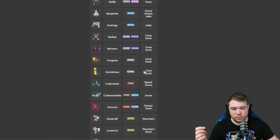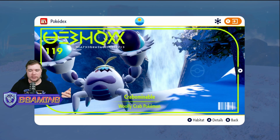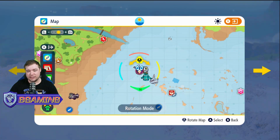The second thing is the area that it spawns. Crabominable spawns in the snow, so we're going to have to make sure that we're in the right area. There's a really easy way to do that — just go to the Pokedex and click on the Pokemon you want, then go to Habitat. The orange area on the map is where it's going to spawn. Make sure the Pokemon has an area on the map and that it's able to be brought up as an outbreak from that list, which Crabominable is.